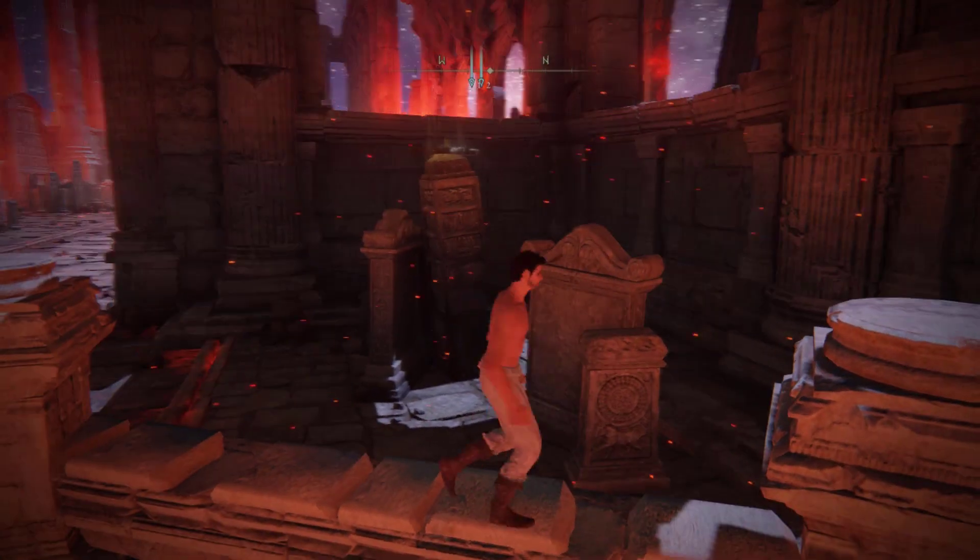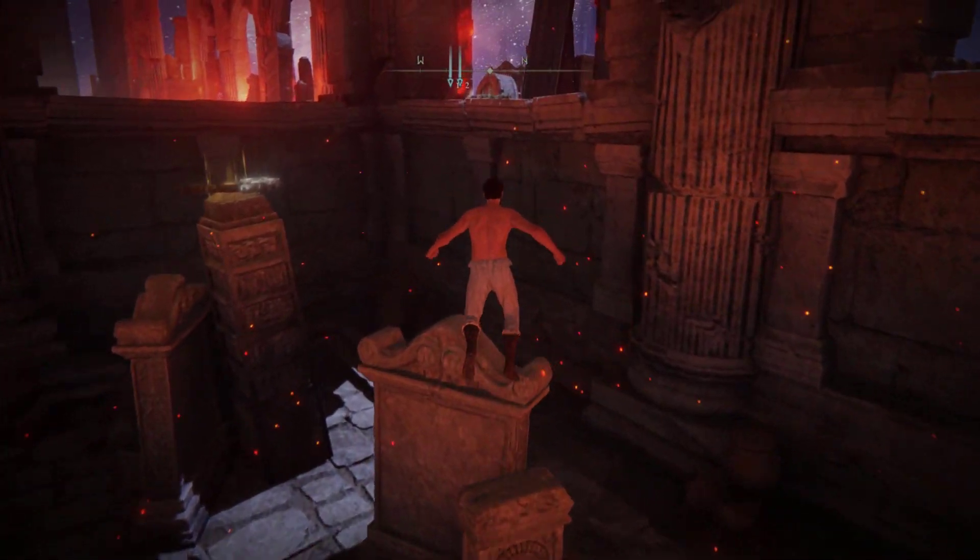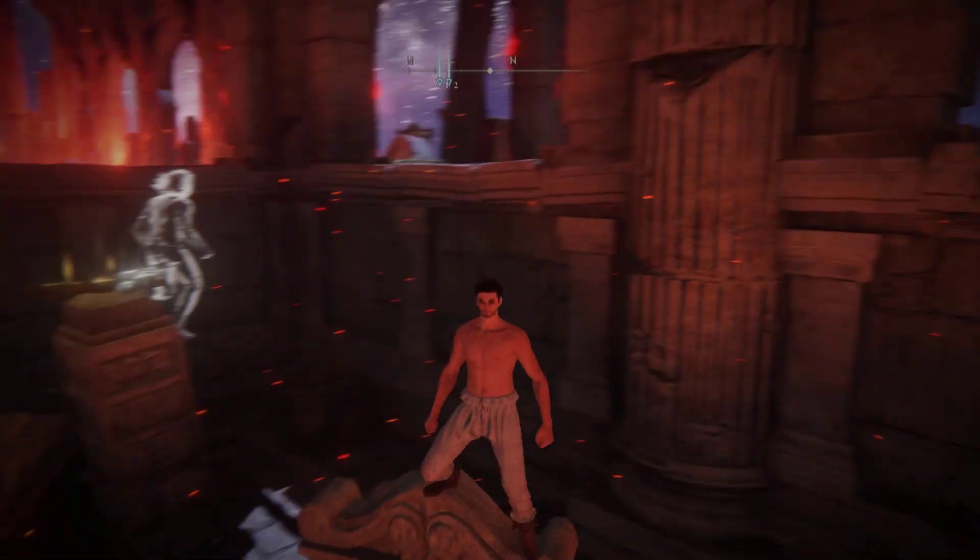What you need to do here is to pull off this jump. If you pull off this jump, you're good — you got the boss, you got the victory.